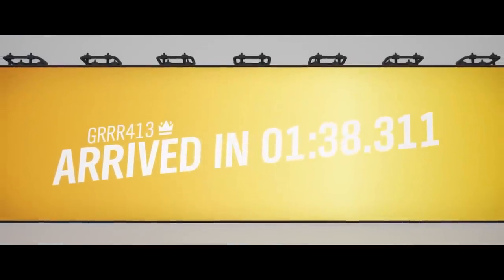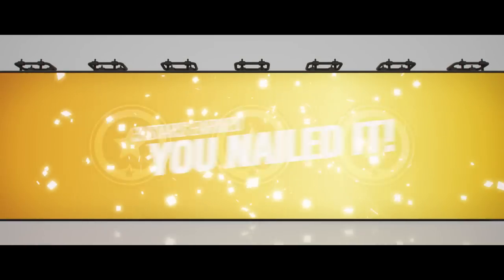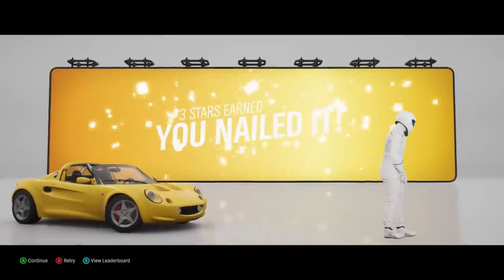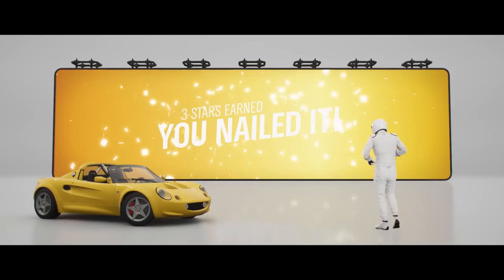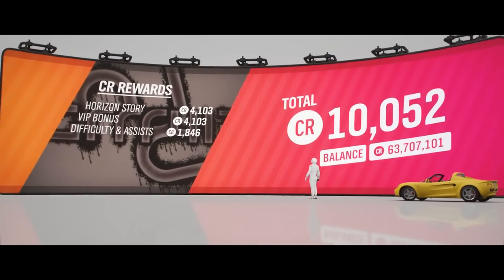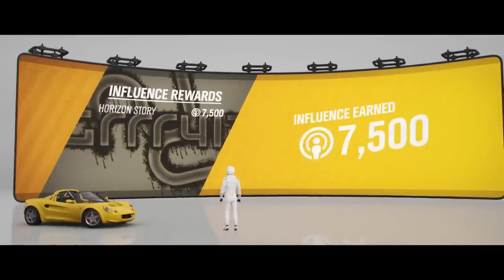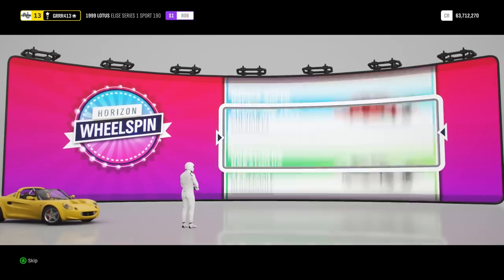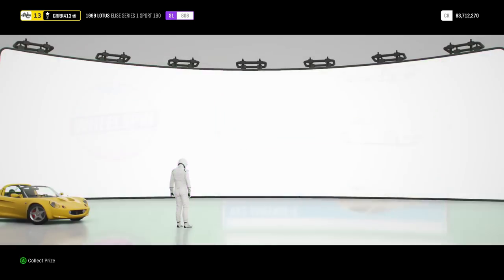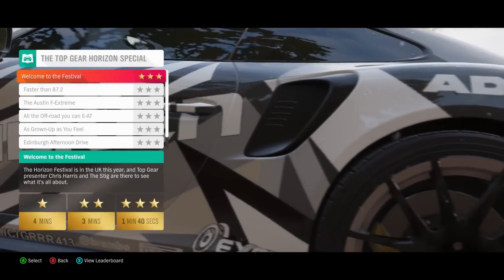The Sport 190 - a road-going racer you can drive to work and across fields, it turns out. They have definitely done something to that car to make it handle differently - it did not feel right at all. But we got our reward! We pick up a 2016 Cadillac ATSV, which is not too bad.